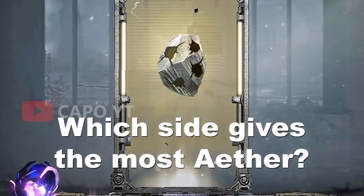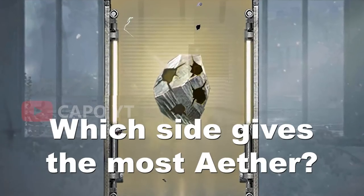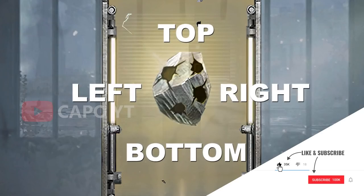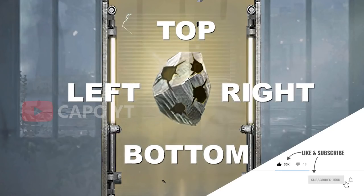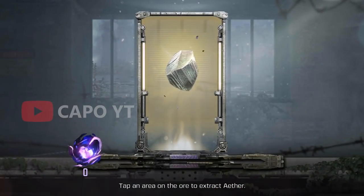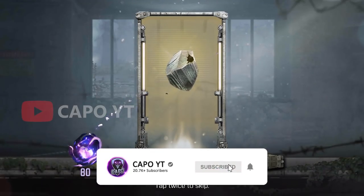What is going on guys? During the Ether Hunt event, we have to choose a site from the ore to extract ether, and it is not so straightforward — we have to do a little bit of gambling. So which site gives you the most ether? We are going to find that out in this video. First half of the video we are going to take a look at the top part of the ore, and we are going to try this out four times.